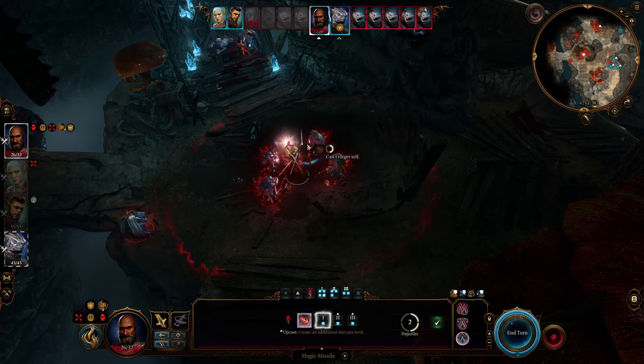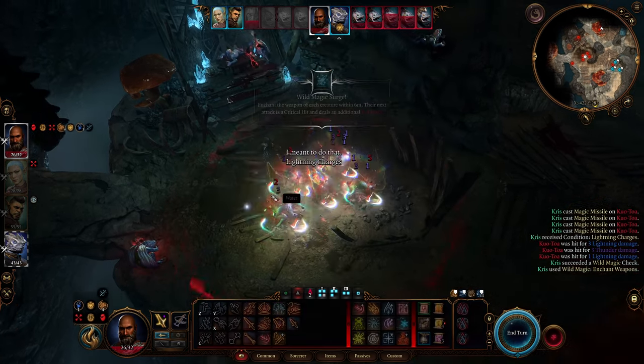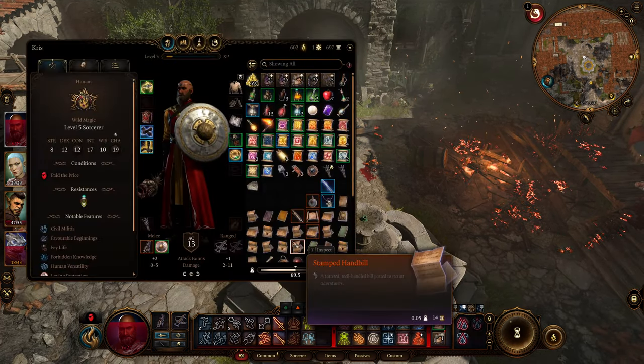Do you want magic missiles that hit like Mack trucks as early as Act 1? In this video, I'm going to show you how to do it. You're going to need three items to get the 40 to 50 point magic missile in Act 1.